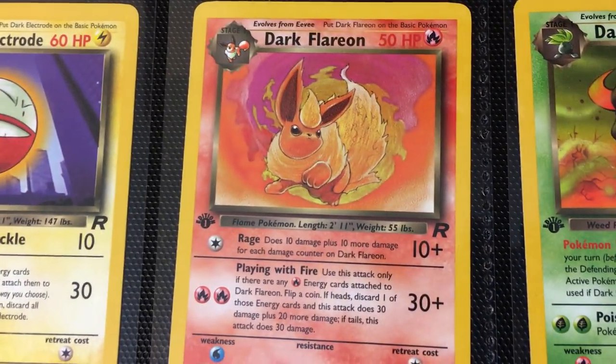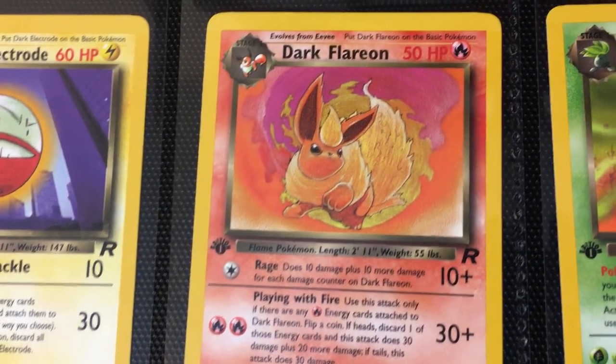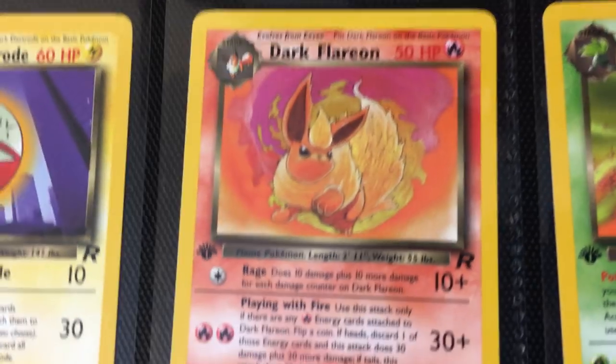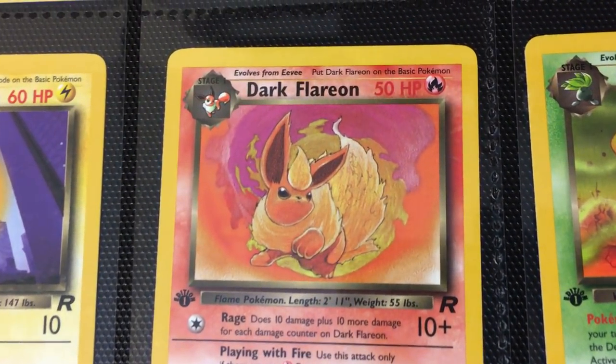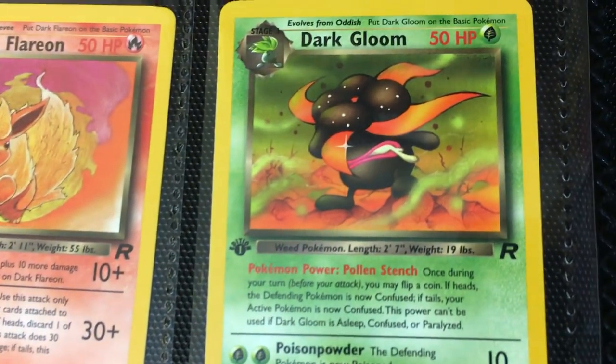Moving to Dark Dragonair. Then you have Dark Electrode. And I like how they include the Eeveelutions — cost-effective as an uncommon card for any Eevee collector out there. So you've got the Dark Flareon with a little Grimace on his face. Then you've got Dark Gloom.